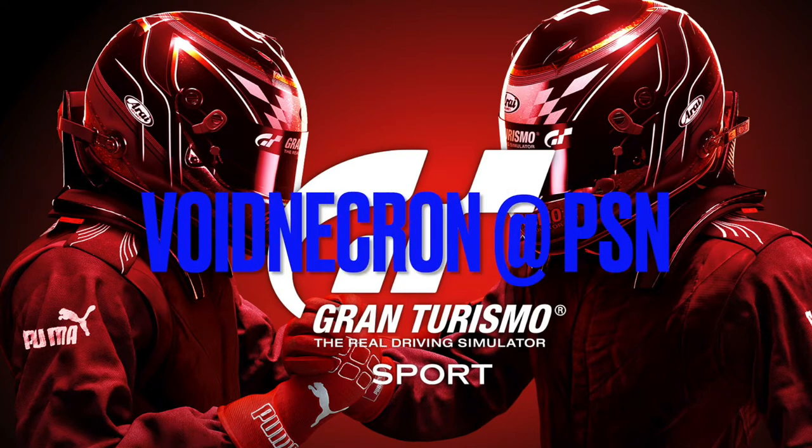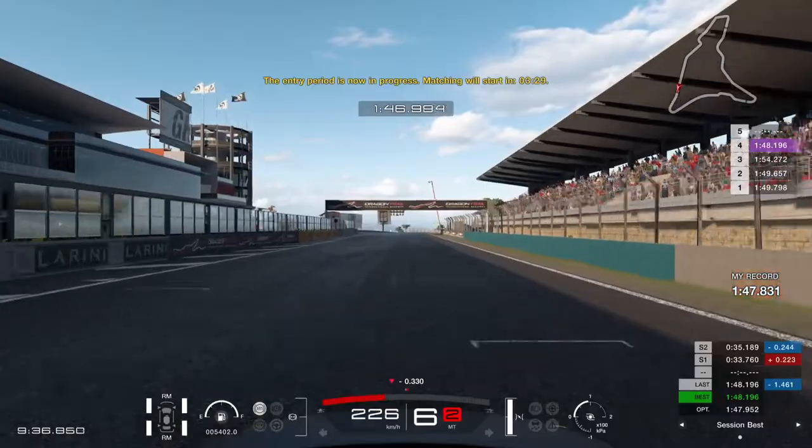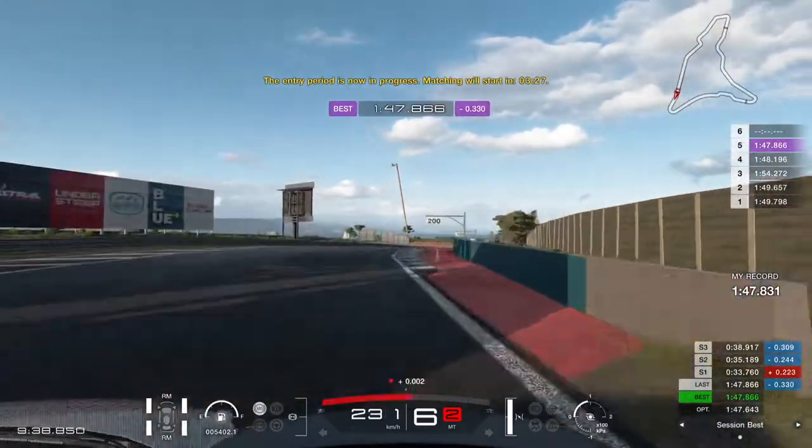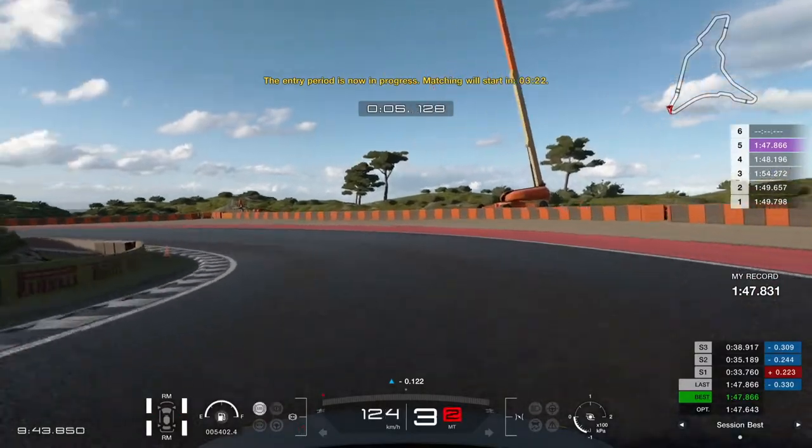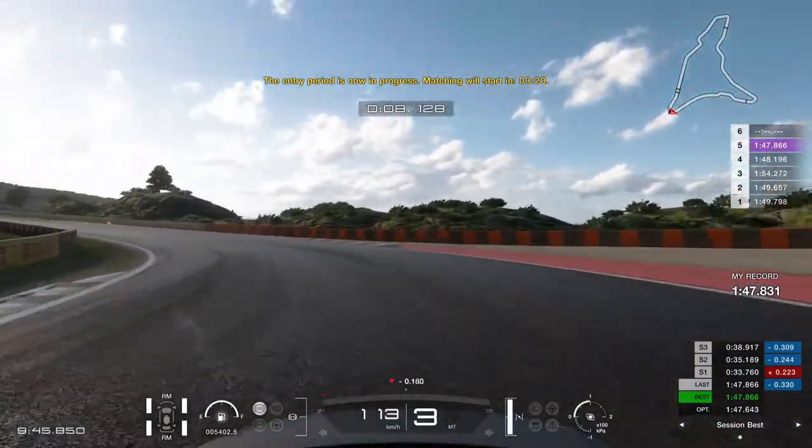Welcome back to the Dutch Gran Turismo Guy. We start this video with my latest qualification lap on Dragon Trail Seaside reversed for group 4 cars. I've just set a fastest lap at 1 minute 47, but I made a couple of small mistakes in that lap.